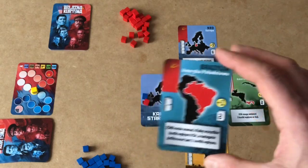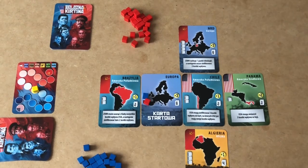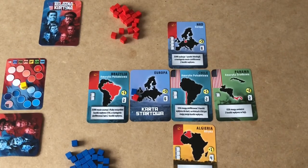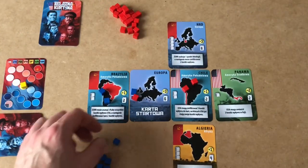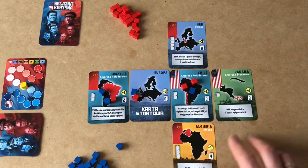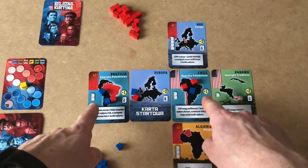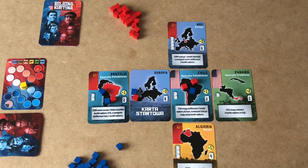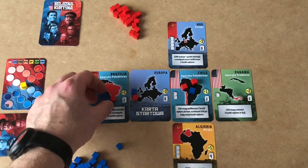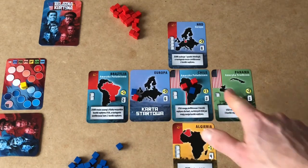After placing a card, we verify whether the region it belongs to has been completed. If it was the last card of that region, we score the region. We examine each card associated with the region, and each player scores one point for dominating a card — dominating means having more cubes than your opponent on that card. We then verify if one player controls more cards than the other. If the Soviet player controlled both South American cards, for example, he would additionally get one bonus point as indicated on the region cards.